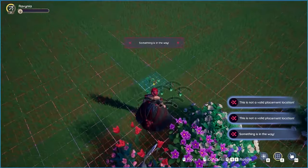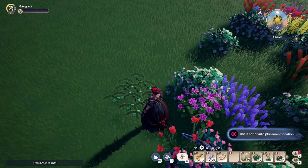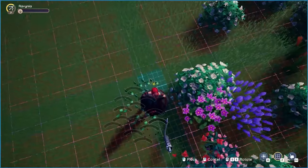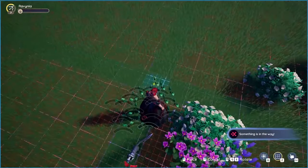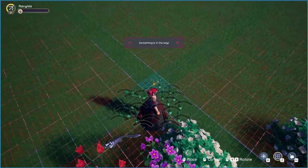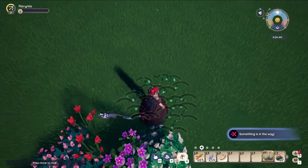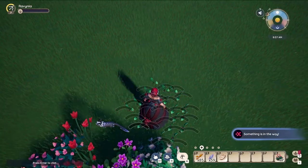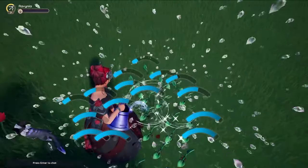You can lay your flowers really close together while you're figuring out how you want to design them on your plot, and that way it's a lot easier to water them. I'm just laying them down as fast as I can — all these different tiny seedlings — because I can lay them kind of right on top of each other, and then I'm able to water them really quickly because they're so tight together, which makes it a lot faster to get them to their different levels.